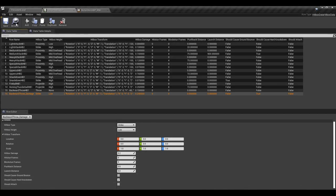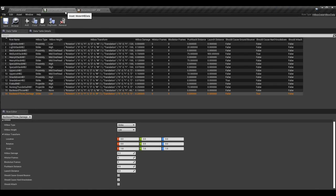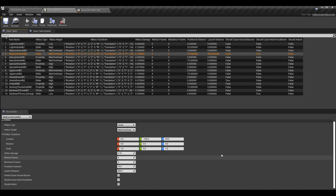Now let's go into the engine. First, open your hitbox data data table — this is where we set up all individual hitboxes with their damage, stun frames, and other data. Go to an attack you want to trigger hard knockdown for, and you should now see the boolean we added. For example, I have a strike hitbox on my medium attack with hard knockdown enabled. That's literally all you need to do to test it.